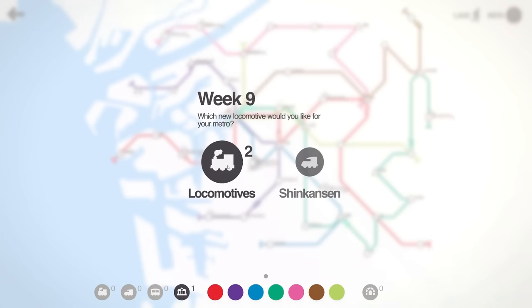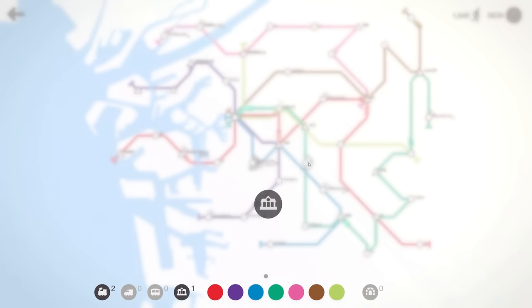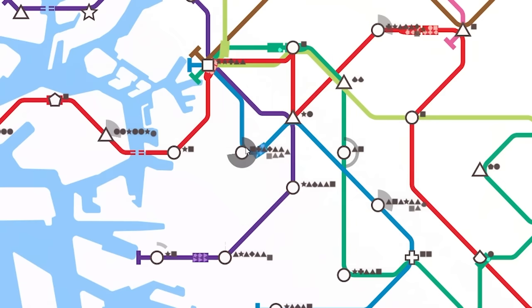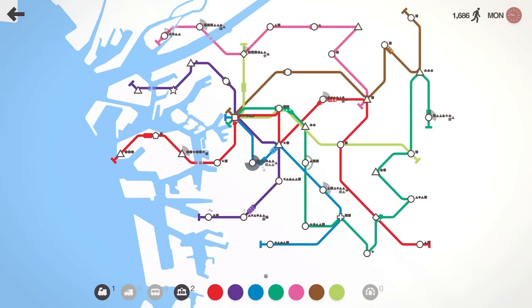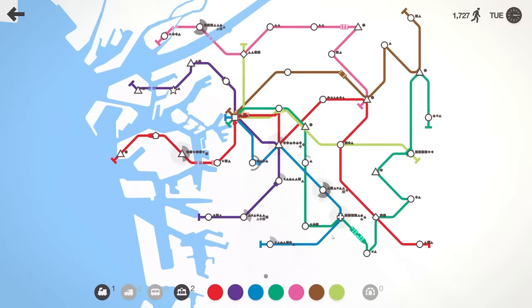Do we grab more locomotives or a bullet train? More locomotives I think, and then maybe another interchange just to save myself. This blue one just left that station without enough people — I'm going to make it go that direction with another train, which should take all the squares and hopefully some other shapes. That's just about fixed that. We've still got one train and two interchanges but there are two alarms going badly.